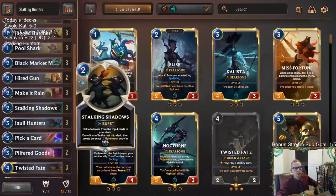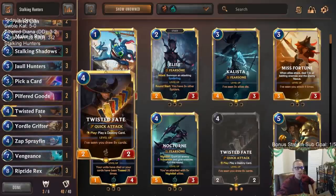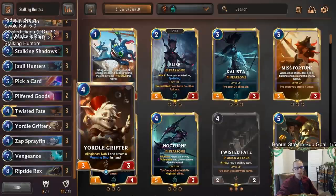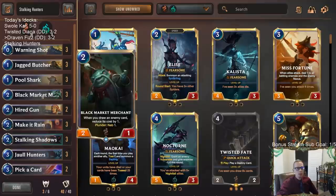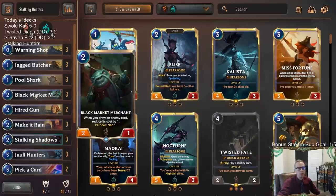We're basically focused on playing a longer game with Bilgewater, having card advantage and leveling up Twisted Fate quickly. We need to draw eight-plus cards, and a lot of these things draw cards: Yordle Grifter, Zap Sprayfin, Pick a Card, Pilfer Goods, Black Market Merchant, and Pool Shark. Pool Shark with Stalking Shadows is really cool — you get extra fleeting cards for card advantage. Ephemeral Black Market Merchant getting extra nab cards is pretty cool too.